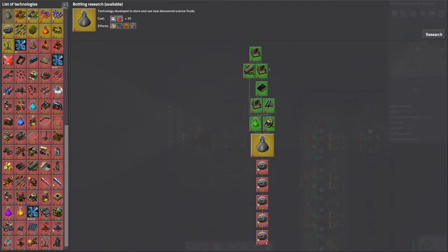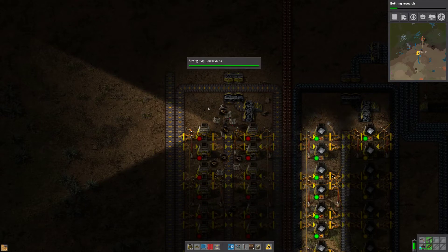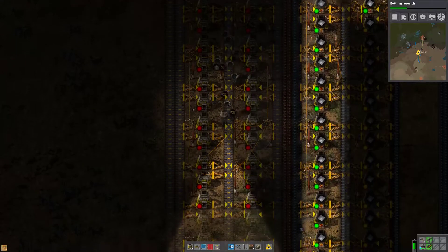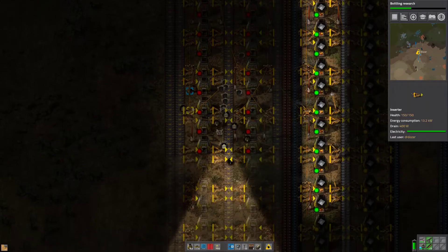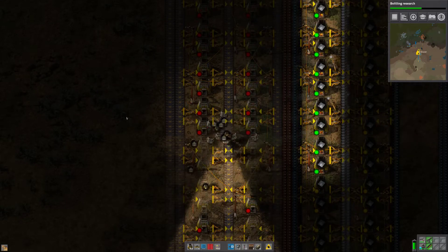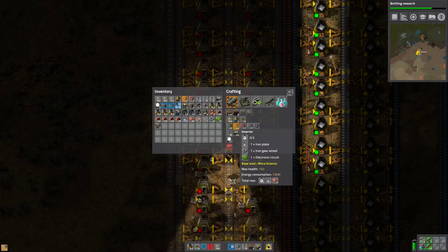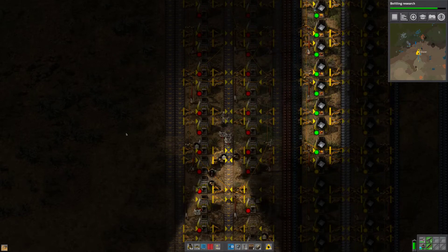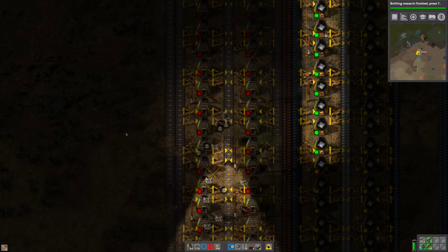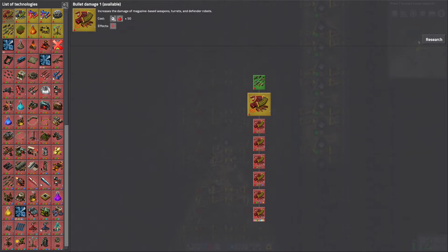We've done fluid handling, so we could do military. Let's do that. Bottling research — okay, we need bottling research. How am I doing for belts? Let's get some more inserters, because I just think we're going to need more inserters. How are we doing for power poles? I've got a stack of 50, so that's fine for now. We have bottling research. We're going to need more inserters. These all require green potions. Let's start doing bullet damages.